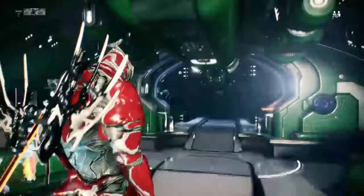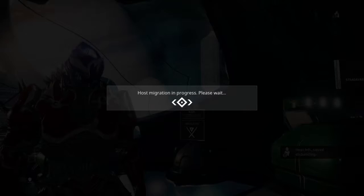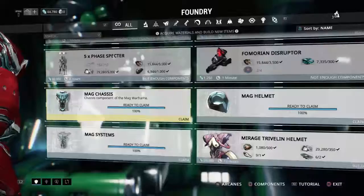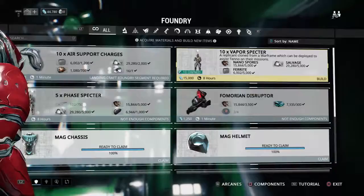Sometimes you'll get duplicate parts. Don't quit — just keep going and eventually you'll get all the parts you're looking for. Then all you have to do is craft it, and there you go. Simple: just continue that process and farm all the materials you can.